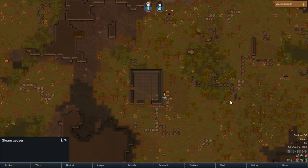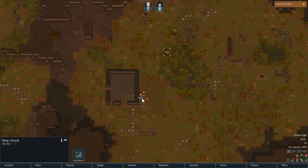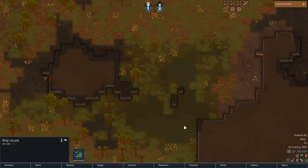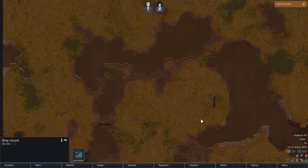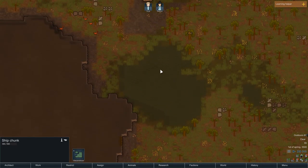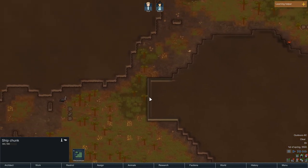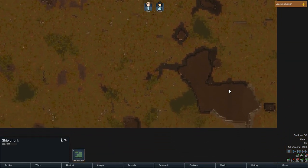We've got steam geysers here. We've got a nice starting building — that's a real bonus. We've got virtually no wood and no steel, so having a building already there is really good. Our ship parts have fallen really near to us — that's lucky. We've got some other buildings over here. And these marshy areas can be really useful for defensive positions — you could have a choke point coming through here. There's a nice big patch of marsh up here that we could wall off. And that area is going to be full of mechanoids — you just know it.